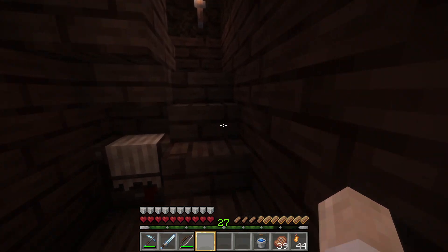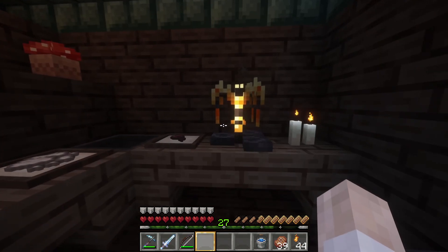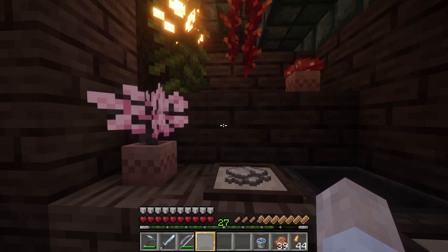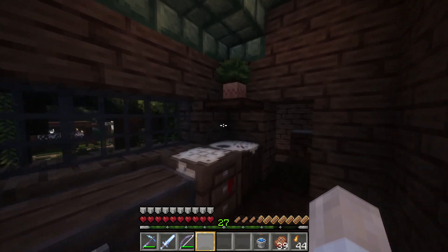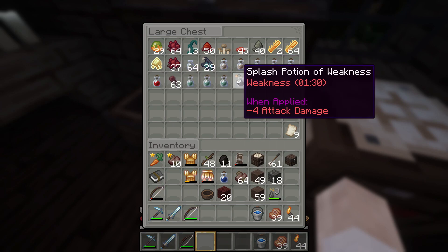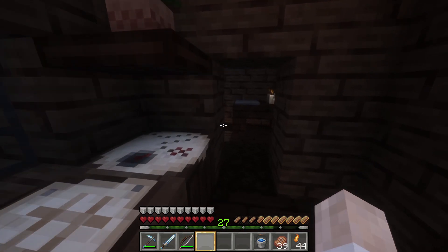Coming upstairs, the first room at the top of the stairs is my potion-making room. We've got our potions, my cauldron, and a bunch of plants that makes it look like I'm growing ingredients for alchemy. In here I've got some potions and ingredients — this is me getting ready for the dragon fight. I've got some slow falling and some healing.